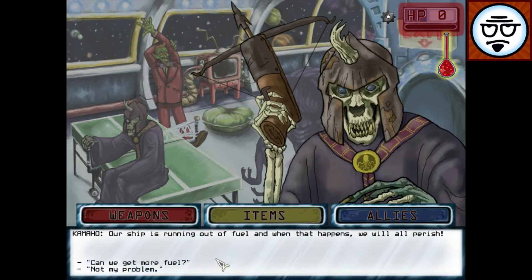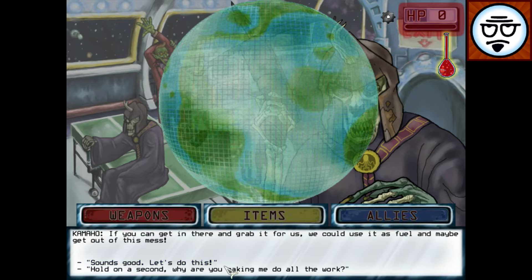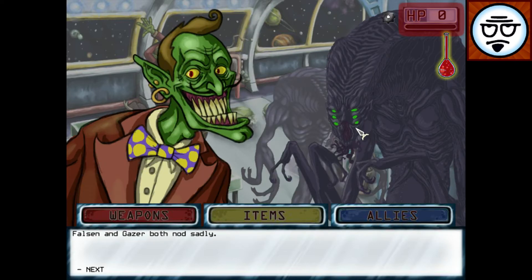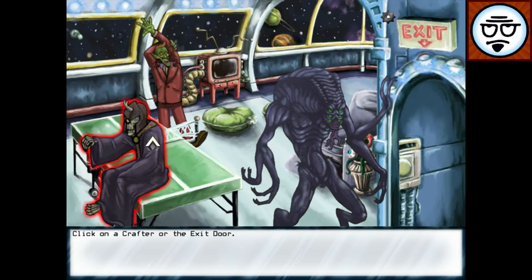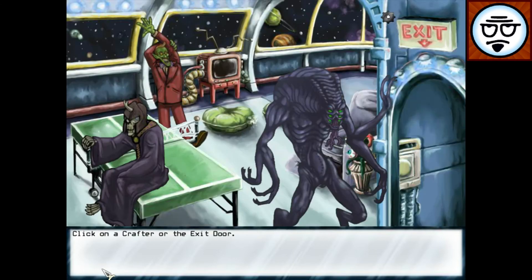Your life is still in peril. Can we get more fuel? We're going to go to this planet. We'll be able to support you through crafting, but unfortunately we're all terrible fighters. You can go to these little screens and highlight things. I can talk to Gazer. 'What's your deal?' 'I'm an alien.' 'From where?' 'From space.' 'What part of space?' 'The outer part.' 'How did you get here?' 'Kamaho saved me.' None of them want to talk about Den.